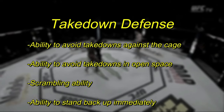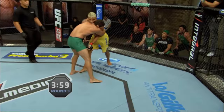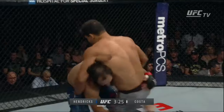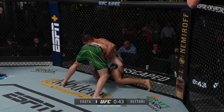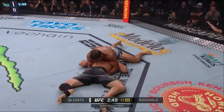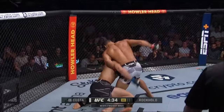Every fight begins standing, so let's start with takedown defense. It's important to note that Costa is very fundamentally sound defensively. This is especially true in the case of his takedown defense. There are no scenarios where it is easy to ground the Brazilian. I think there are some areas where it can be easier than others, particularly against the cage. Costa has an excellent sprawl, so when he is blocked from using it, his game is thrown off a bit. Telegraphed or poorly set-up shots simply do not stand a chance against Costa's sprawl.